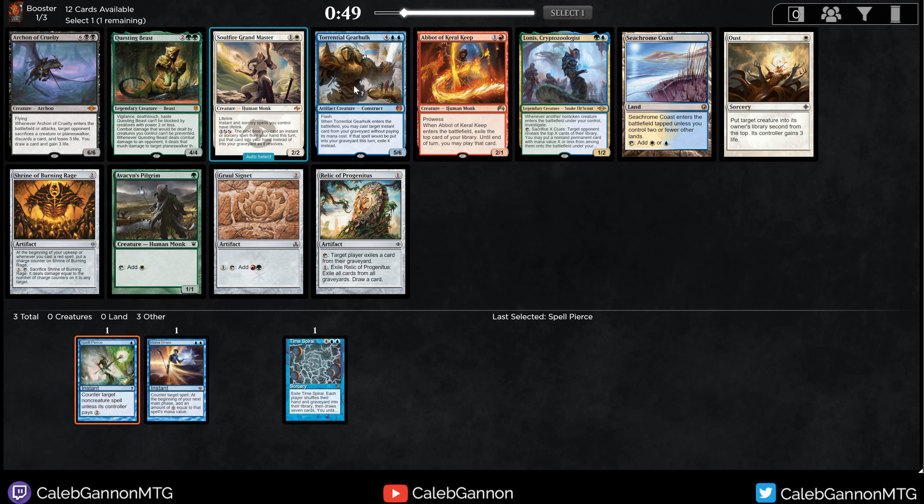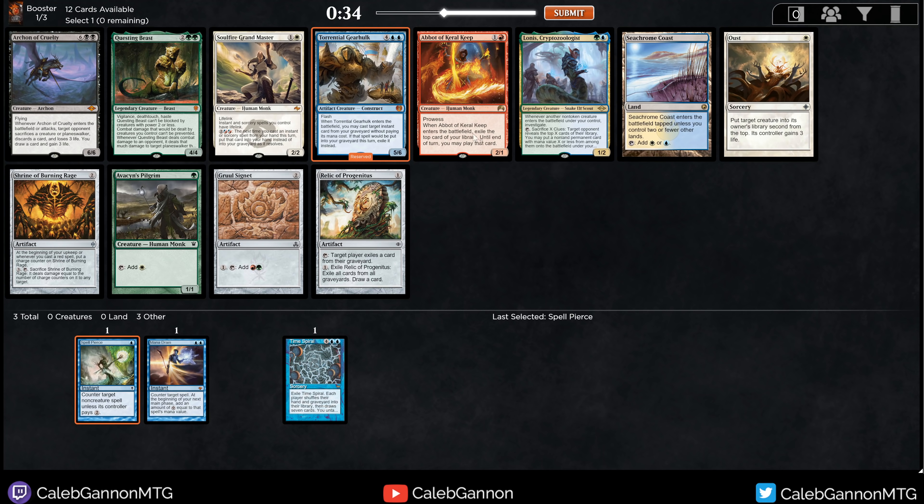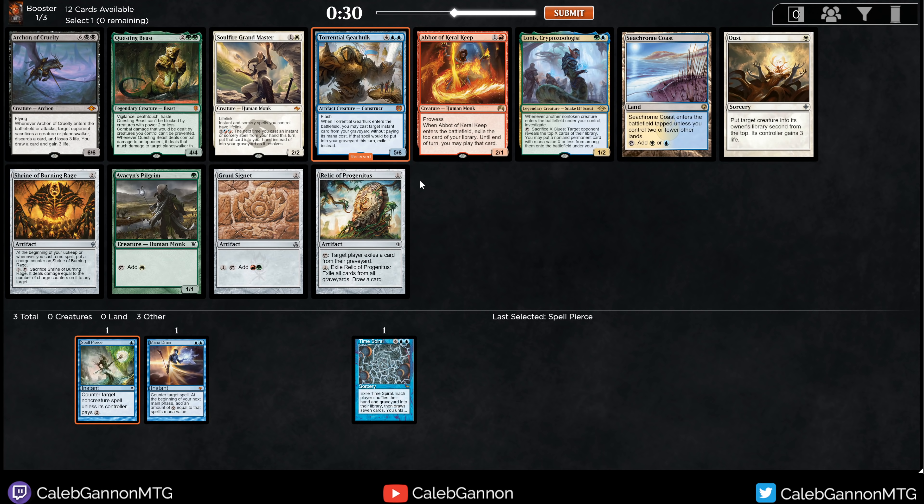Here we have Gearhulk, which gets better when you have Mana Drain. Seachrome Coast can help us splash things like Oust and Swords to Plowshares. Our Kind of Cruelty is a lot better than I originally thought, so I like that one. It feels pretty bad taking Gearhulk this early, so I'll take the Seachrome Coast.